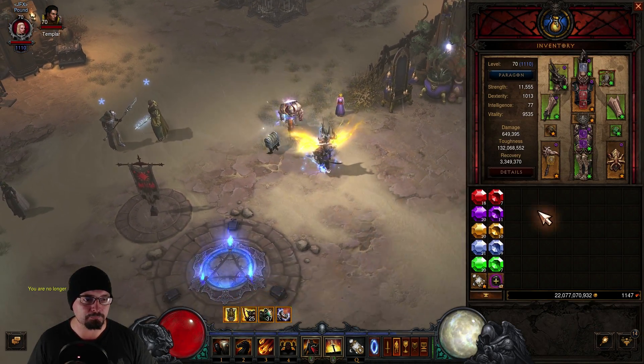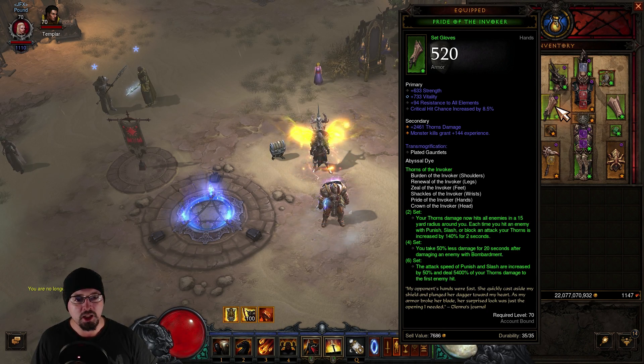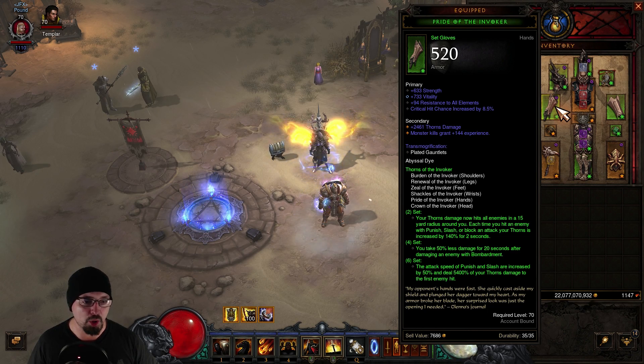To start off with gear, you're going to be using all six pieces of the Thorns of Invoker set, and this is primarily built around Thorns damage. Your two-set bonus has enemies take Thorn damage in a 15-yard radius whenever you use Punish, Slash, or block an attack, and Thorns is increased by 140%. You also take 50% less damage for 20 seconds after damaging an enemy with Bombardment, so we're going to be spamming that a lot. The six-piece set bonus is that the attack speed of Punish or Slash is increased by 50% and deals 5,400% of your Thorns damage on first hit.